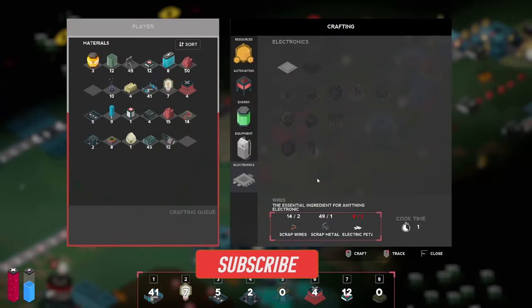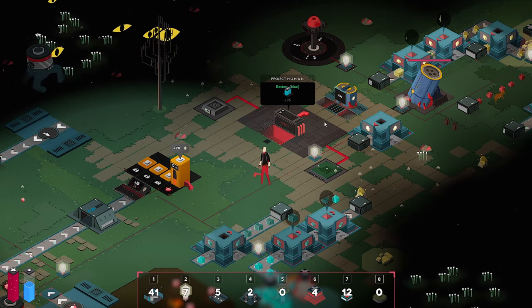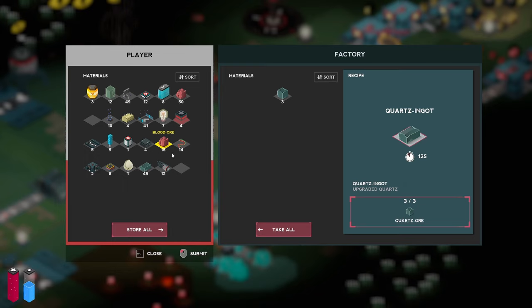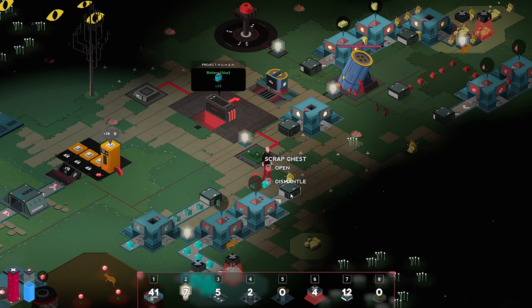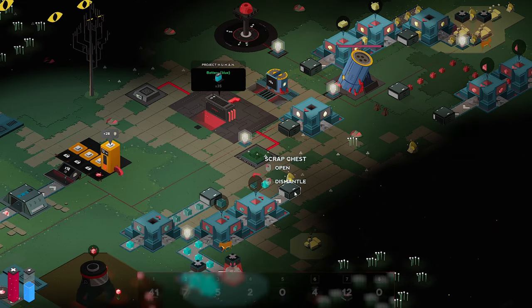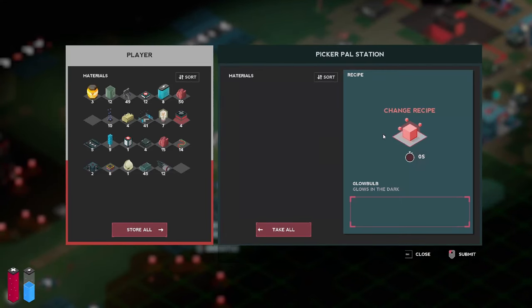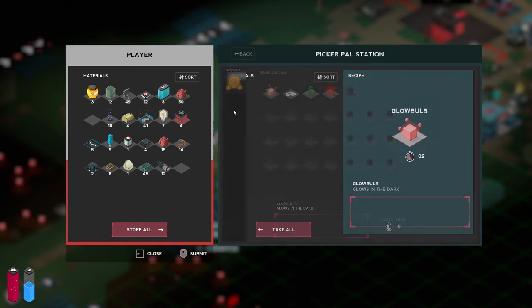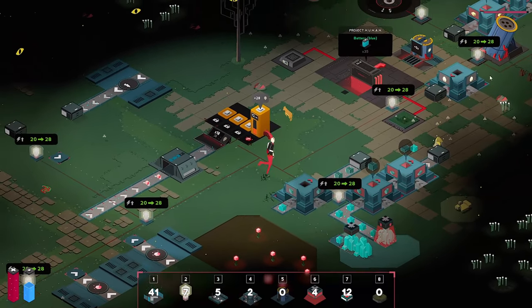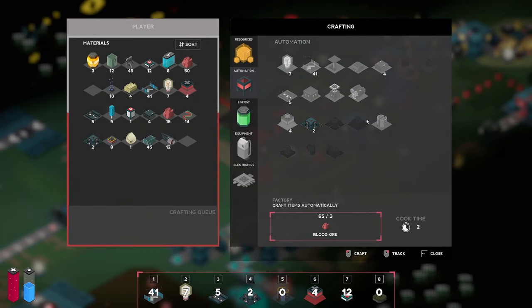So last time we talked about automating blue mushrooms. Let's take a look at this - the planters require electrolytes and blood ore. Can I change pickers for other things? Hold on. There's a bunch of stuff here - blood petals, boozy tears. I was wondering if I could be like, pick up ore, so if they saw ore sitting on a conveyor belt they'd move them. Not the case, unfortunately. So we'll work with what we got as usual.